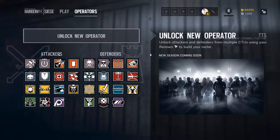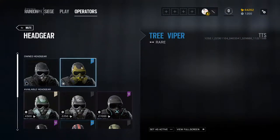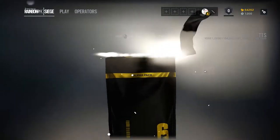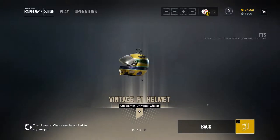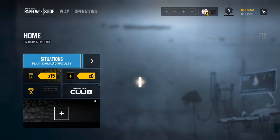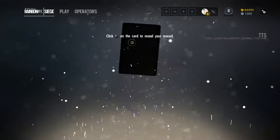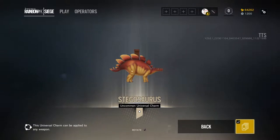Good! I get my thing for Mute back, that I have in my base. A vintage Formula One helmet. The charms are my favorite part — by far my favorite part of this. I love the charms in Rainbow Six Siege. A Stegosaurus! Yes!